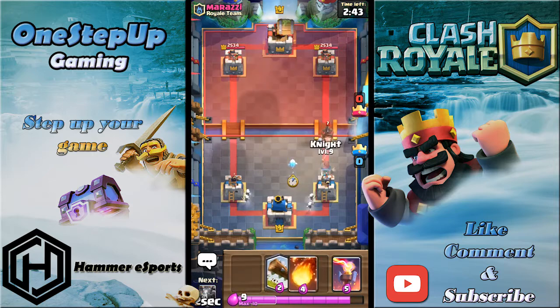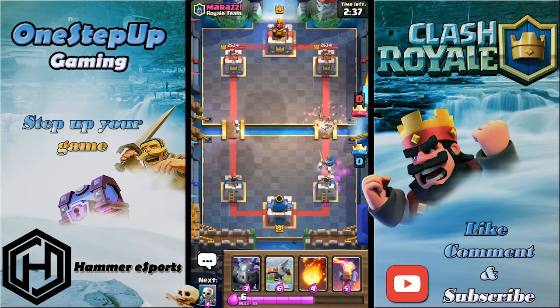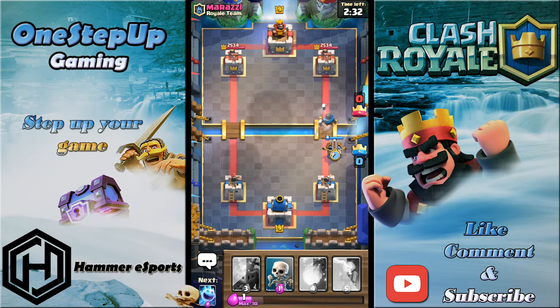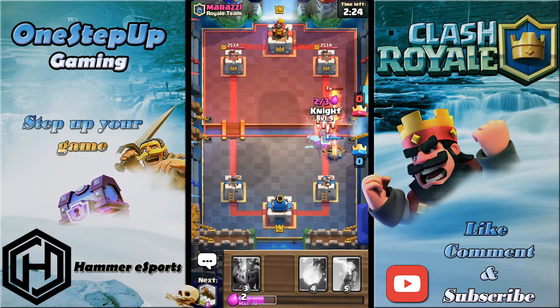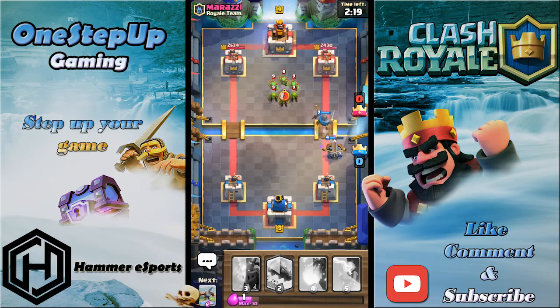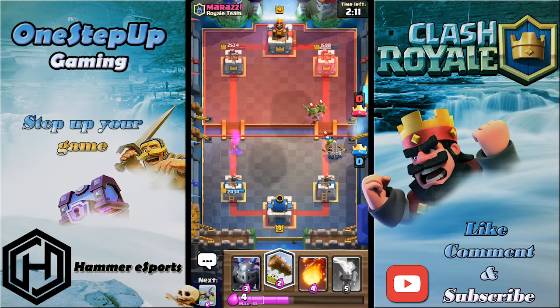I'm gonna play Skeletons here — why doesn't he play anything? I'll play this, I'll Log, and that's perfect defense. I'm gonna set up an Xbow right here so the Knight tanks for it — hopefully he doesn't play too many air troops. I'll play Ice Spirit and the Xbow finally targets the tower. I'll keep my Log ready if he has anything else. The Xbow takes his tower down to half health — pretty good start.